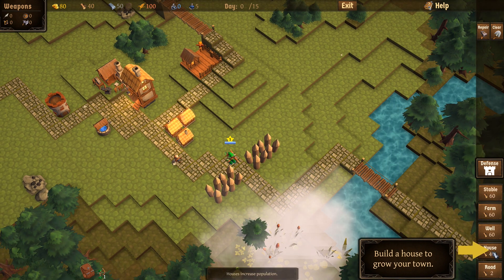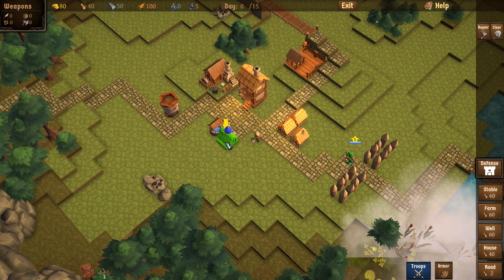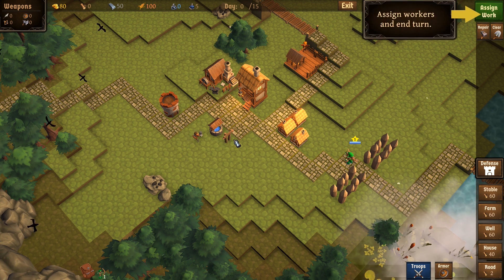So let's just follow the tutorial — it wants us to build a house to grow our town. So we're going to put it here. Notice the little blue thing on top of it: each house provides one worker, but I think this blue thing is a bonus that we get from the well, which gives us an extra worker.